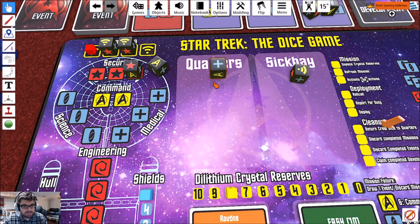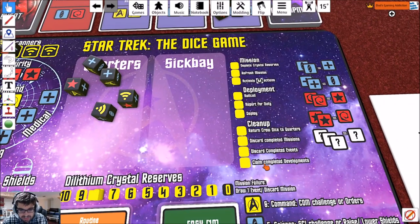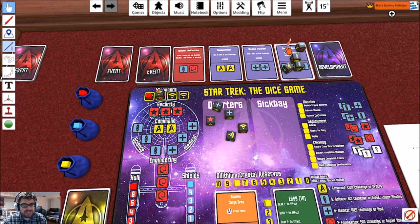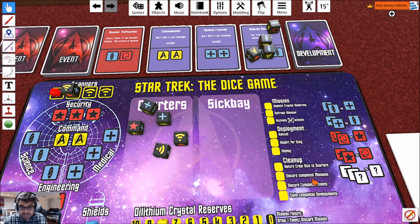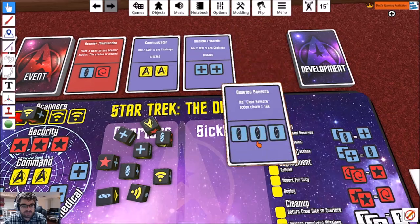We've used our medical to heal the crew member in sickbay. These come back. This security officer takes out one of those sensors. Now — when do I collect the development? The claim completed development step happens at the end of the cleanup phase, meaning I cannot take off both scanner dice until after dice are resolved. Now we're on to discard completed missions, discard completed events, claim completed developments. These come back because we've completed this development, and it stays in front of us for the rest of the game.